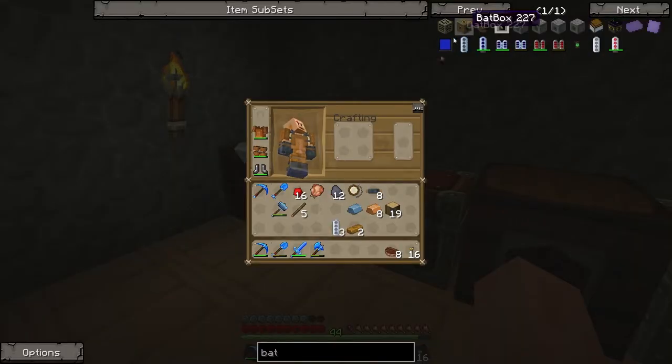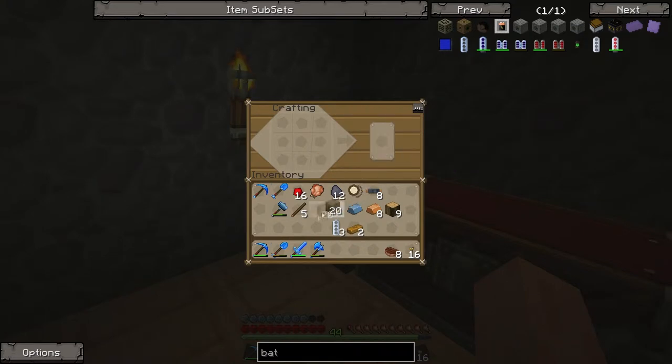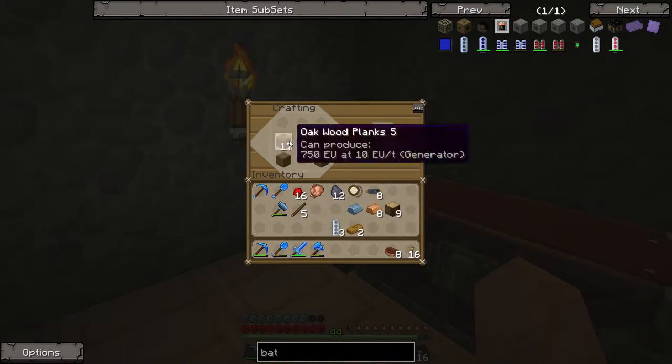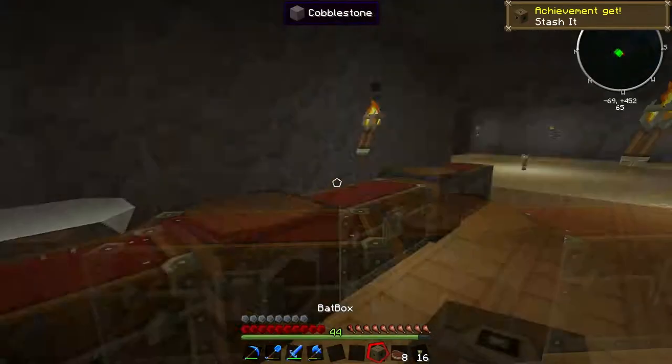See how expensive that was? A lot of tin just to produce a few tin plates — the plate bending machine will basically stop me having to do that. So we've got the three RE batteries, and I think I can just shift-click that recipe in. I do actually put the recipe in properly. Bunging in a bit of copper cabling and we get the bat box — the ability to store EU.